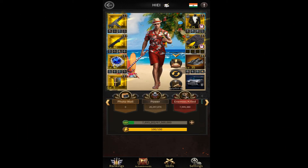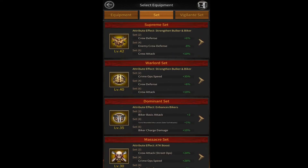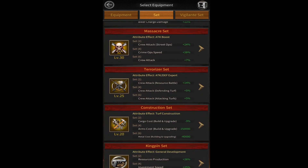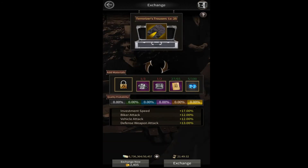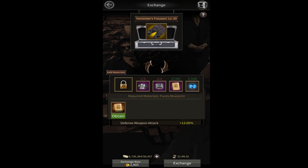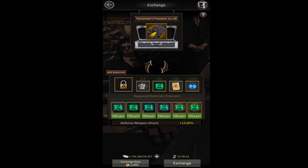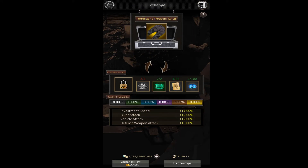We're going to make a golden quality Terrorizer equipment with just one blueprint and gem. First, go into your Terrorizer set. All you need to do is make a gray quality Terrorizer Pen — choose one gem and one blueprint. Use gray or green quality gems and don't go higher than that, because it will go to waste since we are only using one blueprint and one gem.